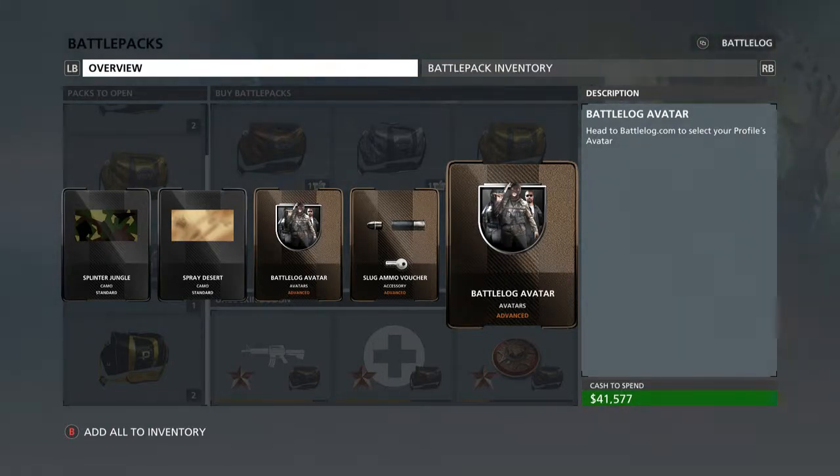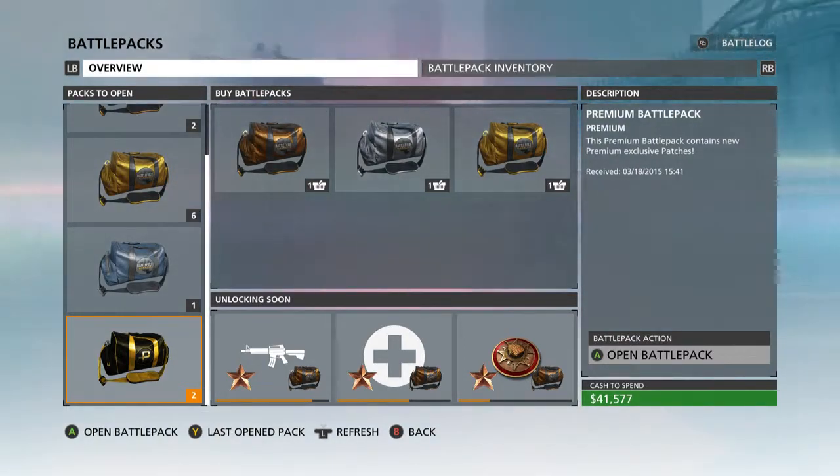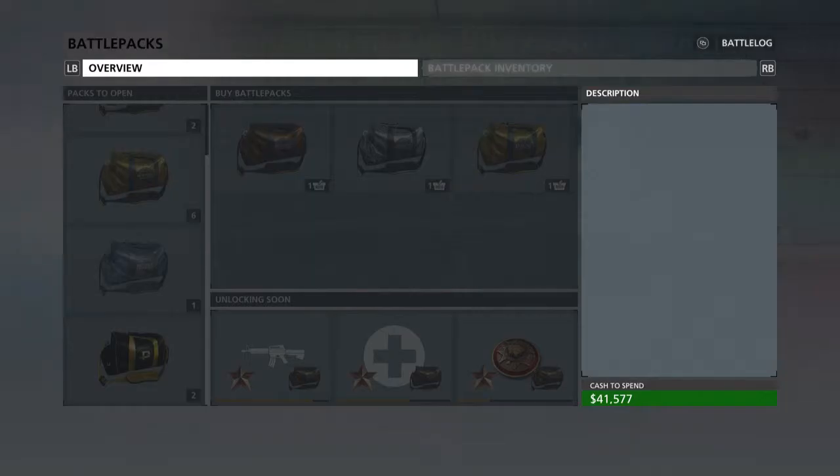We also got a Battlelog avatar — that's just a patch you can wear. I think you can go up to three patches but I need to figure out how to customize my guy. All right, we're saving the premium pack for last and moving on to the Suppression pre-order pack.